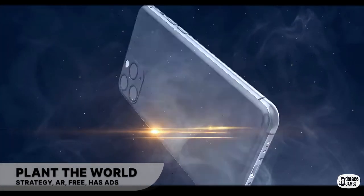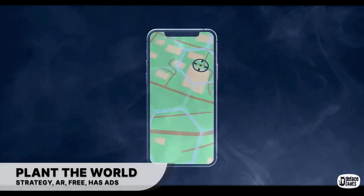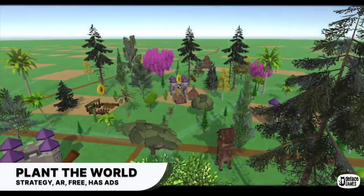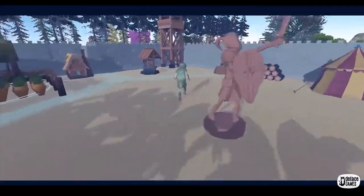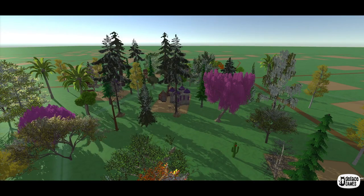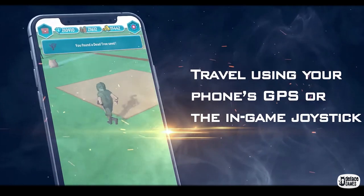The next game we have is Plant the World. Plant the World is a multiplayer game where you can move around and grow trees on the real world map. You can navigate the map using an in-game joystick or your phone's GPS location. You can collect resources by exploring your neighborhood and use them to craft potions and coax animals. There are over 50 species of trees you can choose to decorate your land.